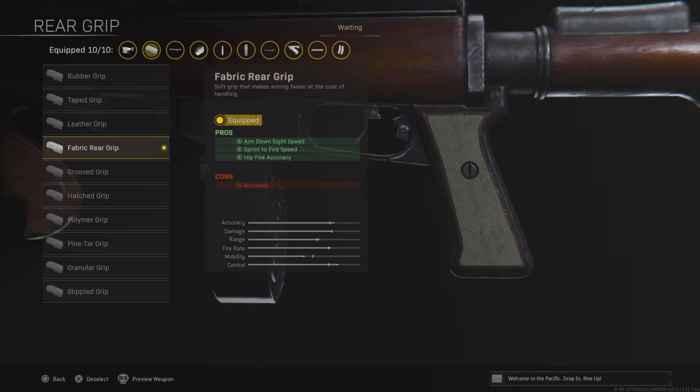Then we have the Fabric Rear Grip, which is going to increase the ADS speed, the sprint-to-fire speed, and also the hipfire accuracy. We don't care about the hipfire accuracy — we're mainly using it for the ADS time and the sprint-to-fire time, which are very important on pretty much every weapon if you want to win more gunfights.